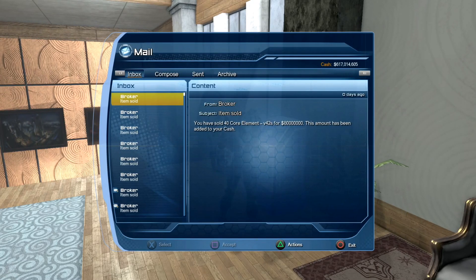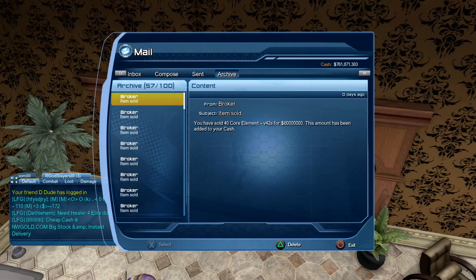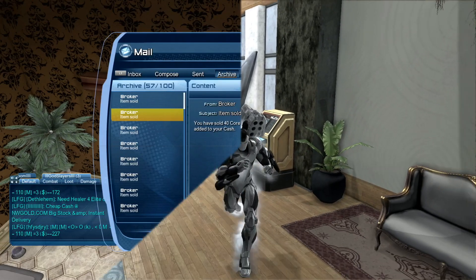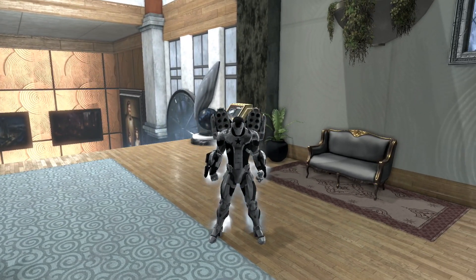40 quality element 42s for 80 mil — no bullshit. I sold the next 40 core elements for these 42s for 80 mil. I also sold the next stack of 40 core elements 42s for 80 mil — you can see my money went up a lot. So that's a quick money tip for you guys today concerning episode 42.